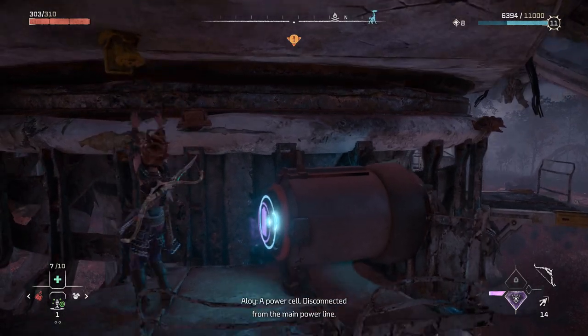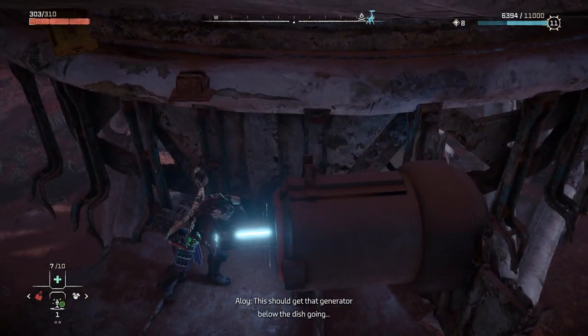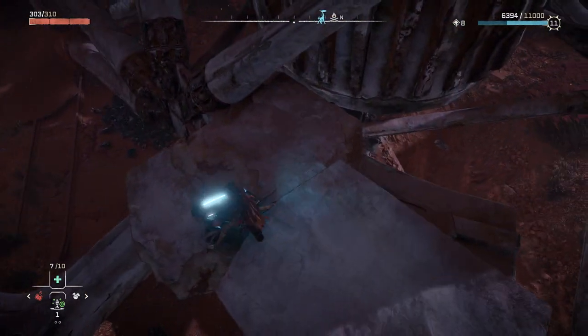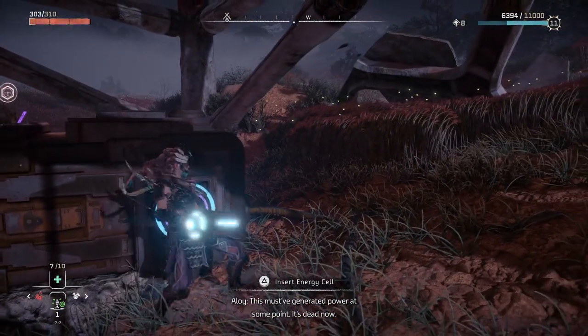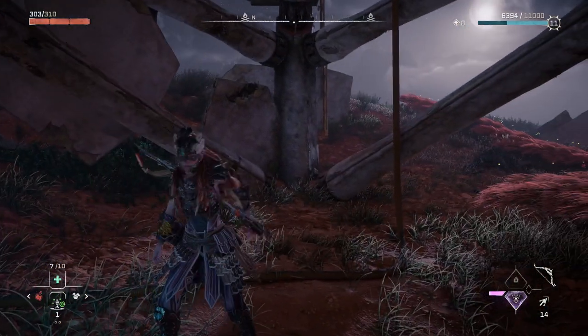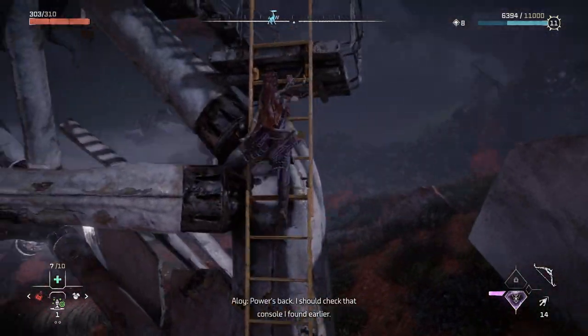The power cell. Disconnected from the main power line. This should get that generator below the dish going. This must have generated power at some point. It's dead now. The power's back.